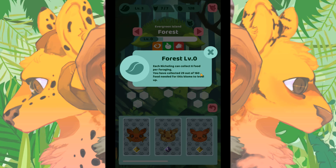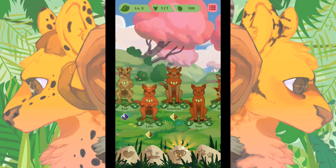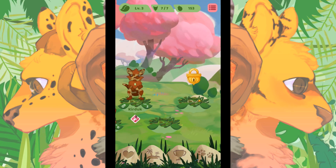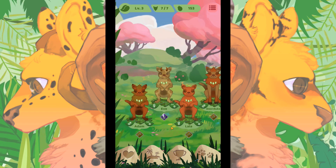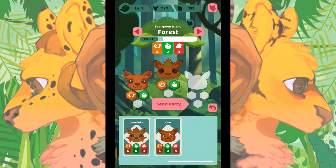Forest: each nicheling can collect six food per foraging. You can see how much food you have to collect before you level up — that's so neat! Dear Duke just fought off a Berina — not quite as exciting as in the PC game, but you still have to be concerned about your nichelings' survival skills. We're about to have another baby, and we need to reach level four to unlock more spots for up to 10 nichelings.